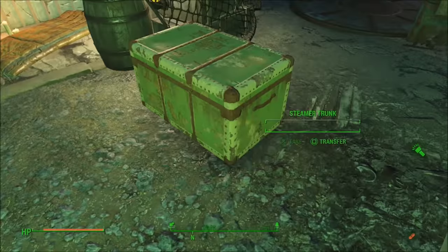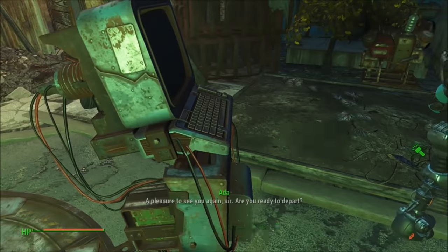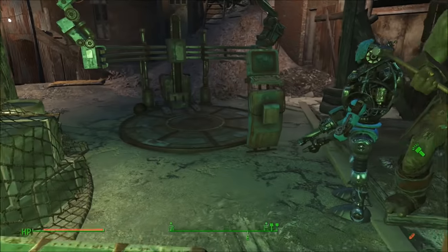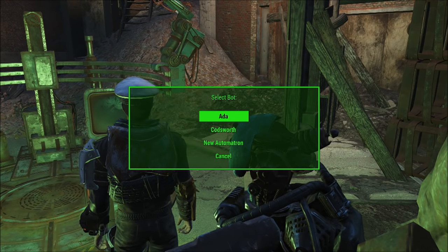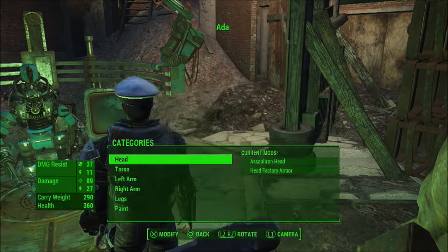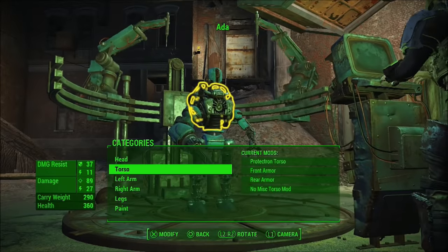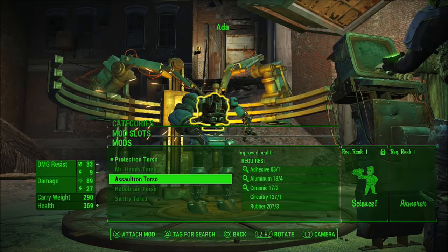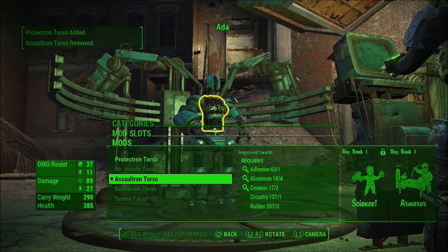So just to sum up: a follower, a container, and the robot workbench. What you need to do first is go into the robot workbench — whatever Automatron robot you built, it doesn't matter if you built one or if you use Ada. Pick one and go into the torso, select Protectron torso, and then click on Assaultron. Once you have it on Assaultron, that's all you need to do.